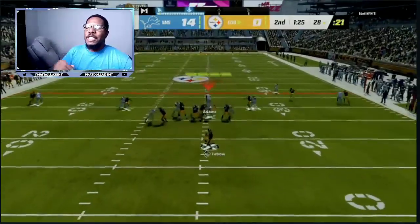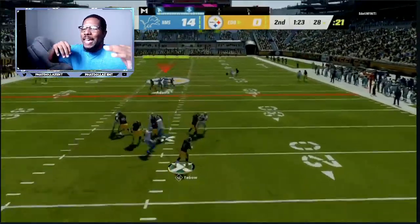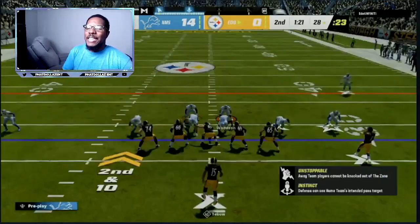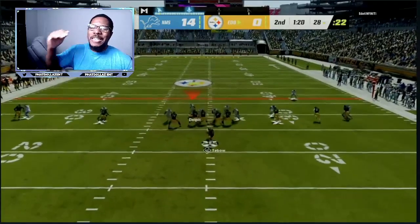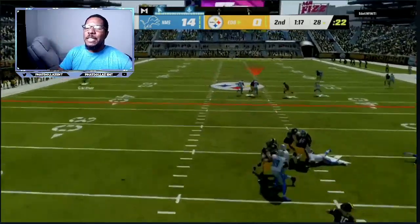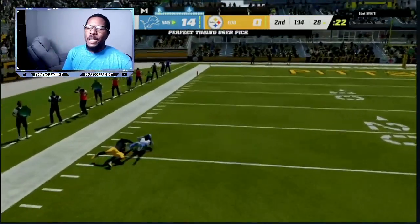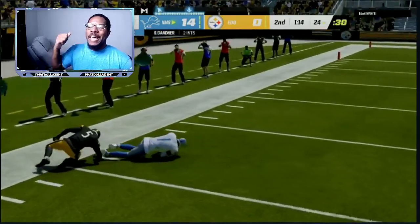So then under 10 yards he won't activate. The pressure will be there in that first three seconds. By the time he gets to about 10 yards or farther down the field, it should be somebody on the quarterback breathing in his face. So then we go right there with a perfect timing user pick.